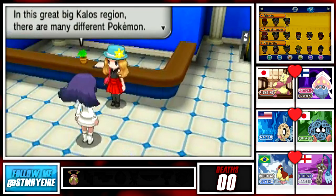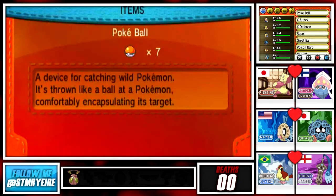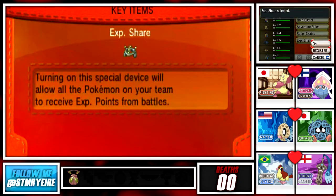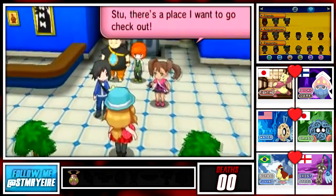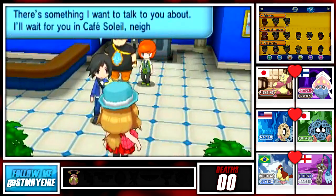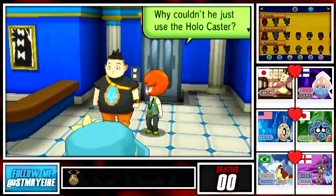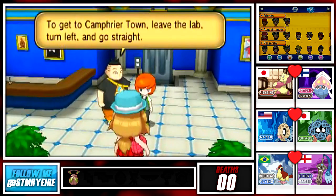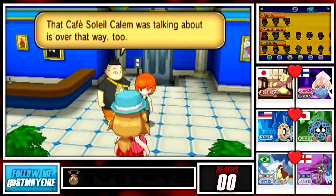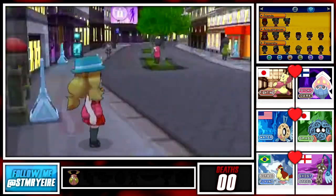In this great big Kalos region there are many different Pokemon - I hope getting a Pokedex will give you a chance to learn about them all. Let me just put the Experience Share back on, though we'll probably only get a few battles because we'll go to the restaurant and that'll be about all the battling we do. Callum wants to talk at Cafe Soleil. I wonder what Callum wants to talk about. Thanks Tierno - and Trevor, you didn't really do anything so no thanks for you.